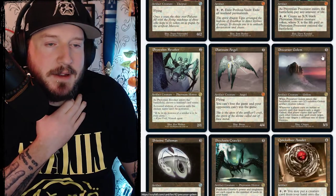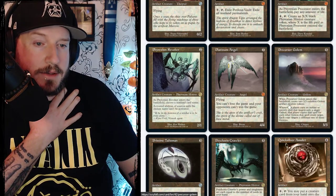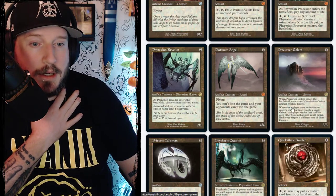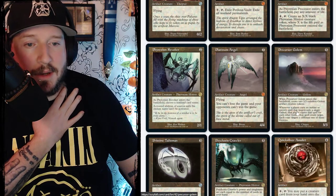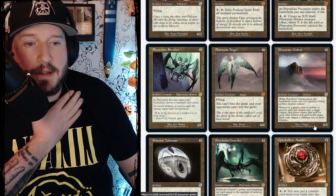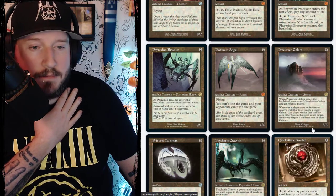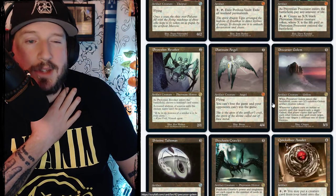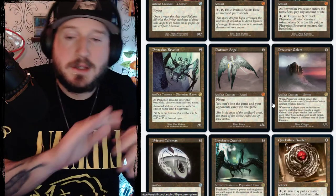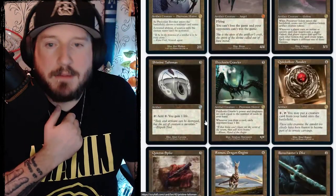Precursor Golem is five colorless for a 3/3 artifact creature golem. When it enters the battlefield, create two other 3/3 colorless golem artifact creature tokens. When a player casts an instant or sorcery spell that targets only a single golem, that player copies that spell for each other golem it could target. So you get a bunch of golems for free, but if anyone targets one of your golems, they're essentially targeting all of your golems for free.